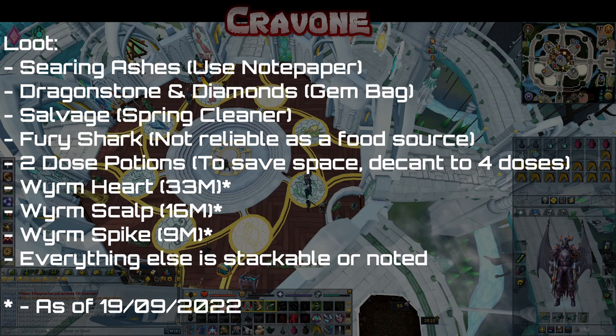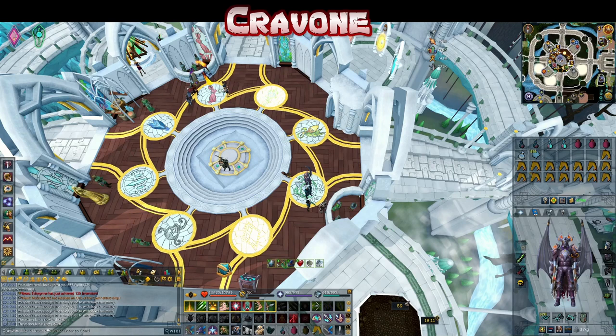Weapon-wise I tend to go tier 90s, though you can do it with tier 80s. I used to use dragon body and royal crossbow back when there was PvP in the wilderness. This task is located in the wilderness and is being recorded after the wilderness update, which means you are not mandated to PvP there, so there's no risk.